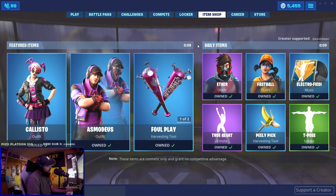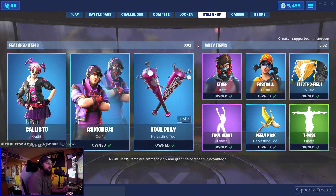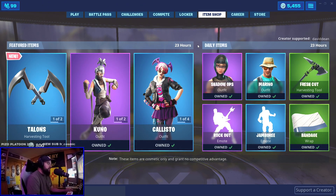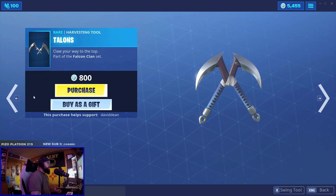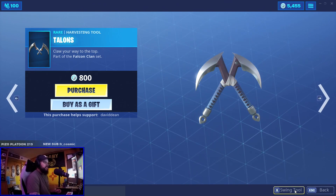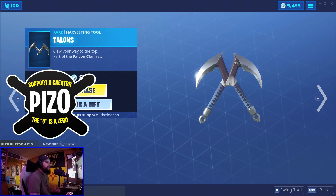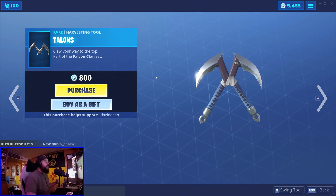June 18th, 2019 — what's in the shop today? We've got the Talons, new stuff. It's the Falcon clan set — I forgot the exact name but I know the skins. Support a creator code, guys: it's Piz Zero, that's Piz with a zero. If you're not using me, please use somebody. It's the same ones that are on the back bling for that character.